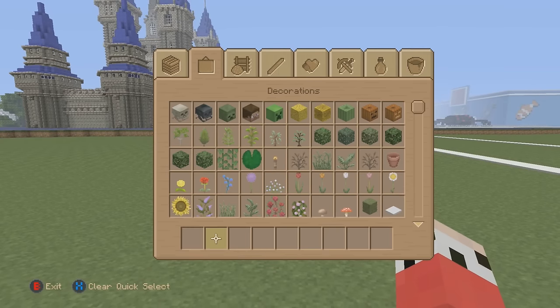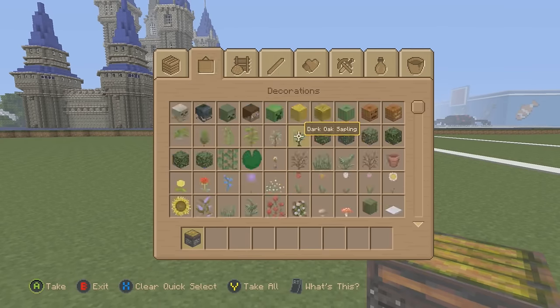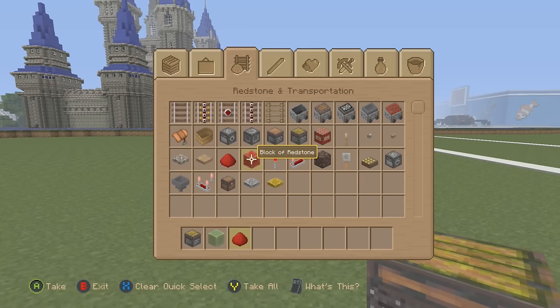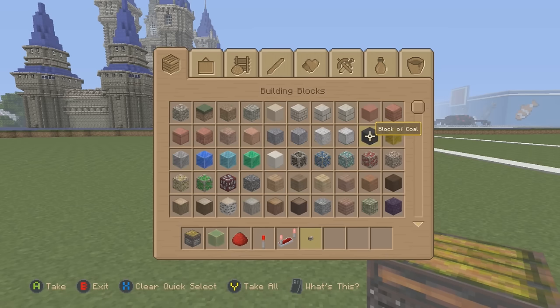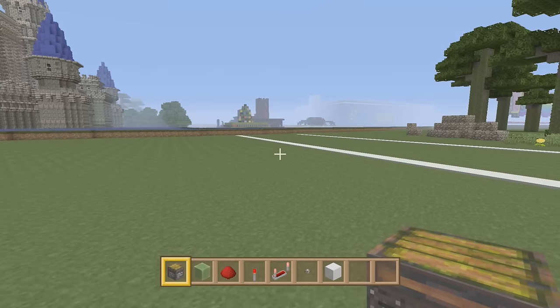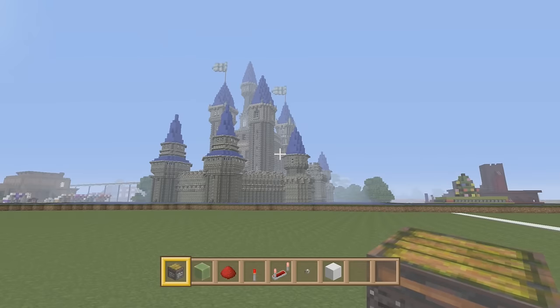There are two things I want to keep in mind when I build this. Number one: I don't want redstone to be everywhere. I don't want to have redstone littering the ride and then have to try and hide it up afterwards. I want to try and keep it as neat and minimal as possible — hiding it under the ground, hiding it under other blocks, and still making the ride look good.